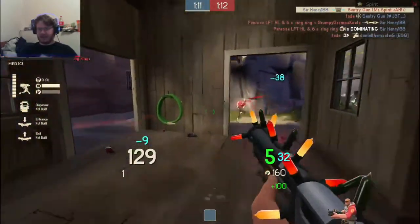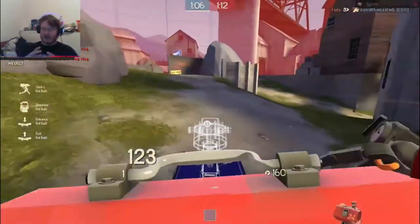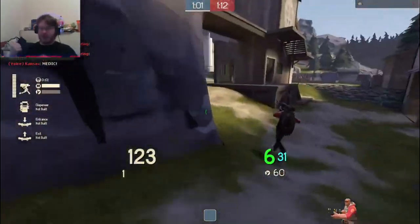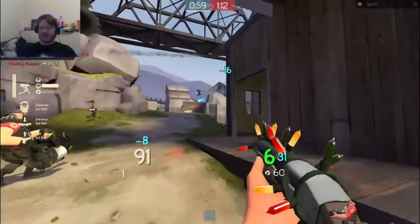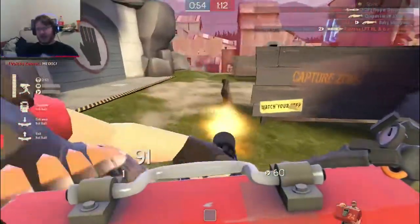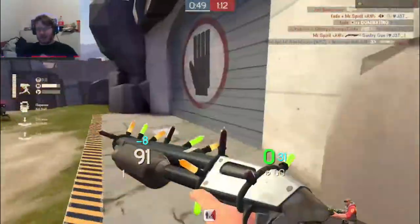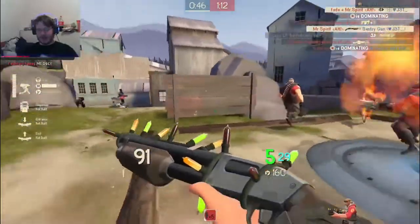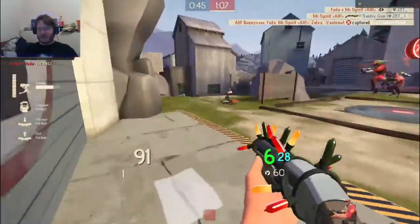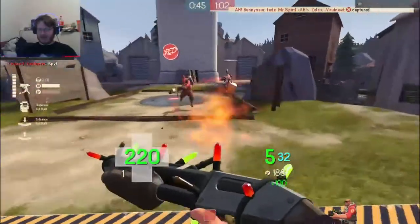I blow up my sentry, pick up the spare metal, and drop a new sentry down — giving it an awkward angle for them to shoot at. I come in, drop it. Since I had no metal I kill the engineer and his mini, pick up a metal crate, help cap the point, put up a forward sentry, and pick up the metal again. Destroy the metal, pull up the metal pack for a hundred.